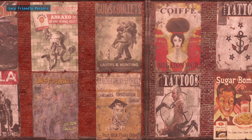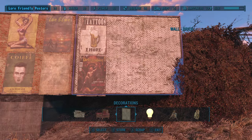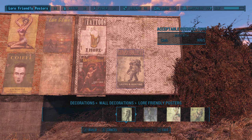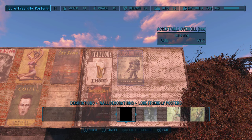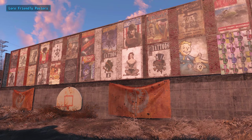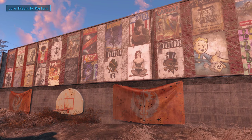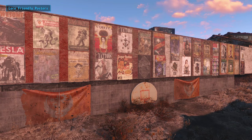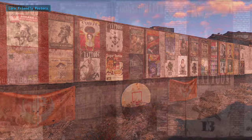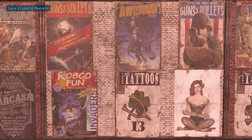The next mod that caught our attention is Lore Friendly Posters. The mod adds over 100 new posters for you to use as decoration throughout your settlement. They've all been individually added to the settlement crafting menu, so it's as simple as selecting them under the Lore Friendly Posters section, found under the wall decorations menu, and placing them just like everything else. The mod author has taken most of the comics and magazines scattered through the game and converted their cover art to make them usable as posters. So you can be certain that everything added is completely lore friendly, as everything is taken directly from the game's assets. All of the posters are 2K resolution and can really help give a personal touch to your settlement.